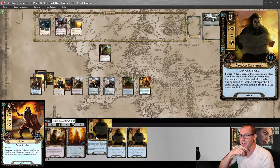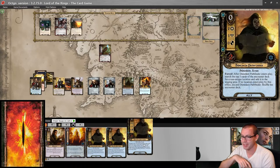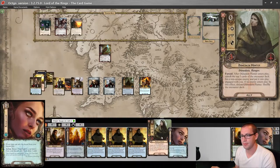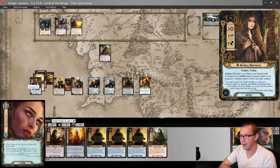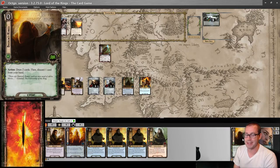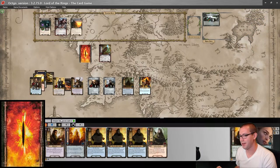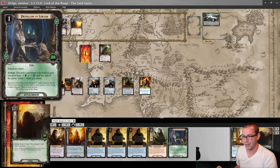Do I want a Dunedain Pathfinder this round? I think no — I just really do not want any of these. Let's spend one to draw with Elven Light. And I will discard Elven Light to get a resource on Arwen. Probably going to play Daeron's Runes off the top of my deck in the quest phase. So let's go to questing now.